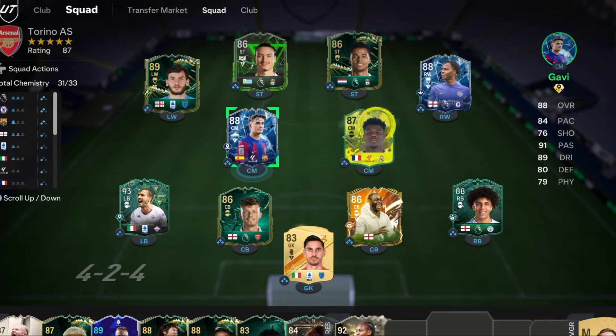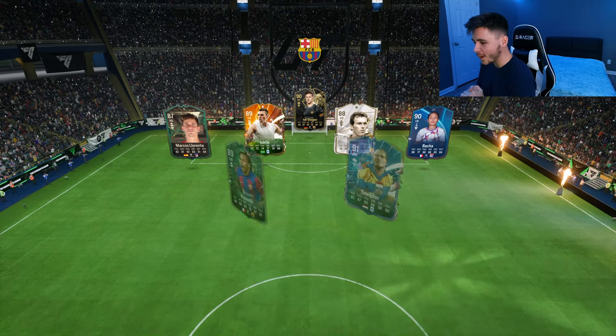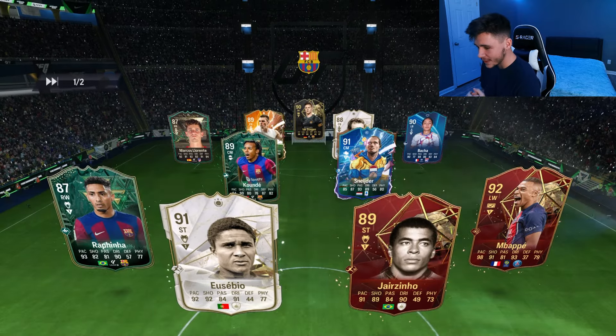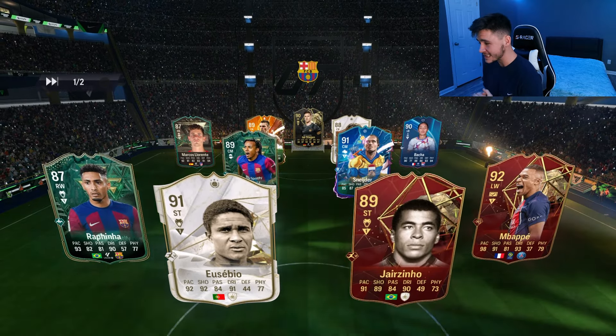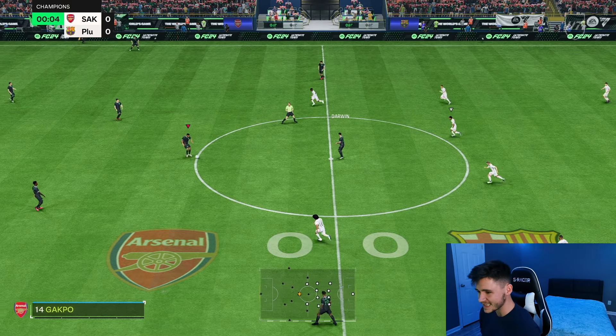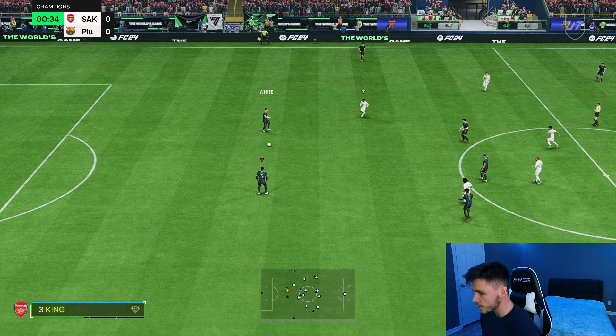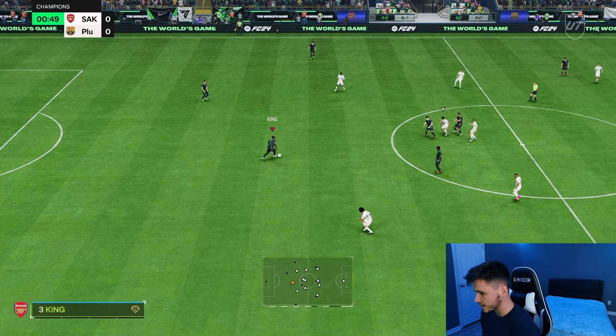This is the team we're using in Foot Champions to test out the new Gavi card, playing him at center mid in the 4-3-2-1 formation. In game one we're coming up against Marcos Llorente, Cuende, Rafinha, Eusebio, Jairzinho, and Mbappe — a very strong team. To complete the SBC you're looking at around 230,000 coins, which is a tad bit overpriced, but you are getting a pretty solid player.